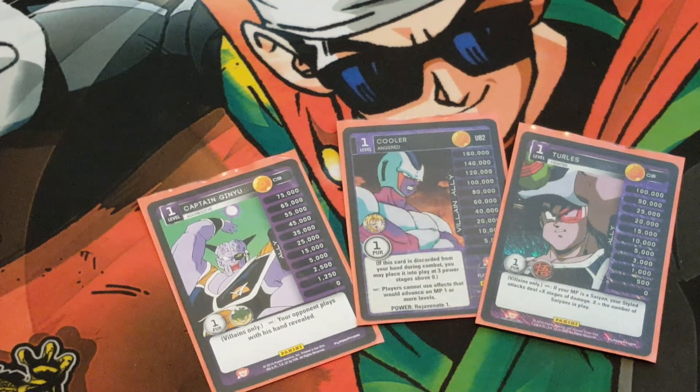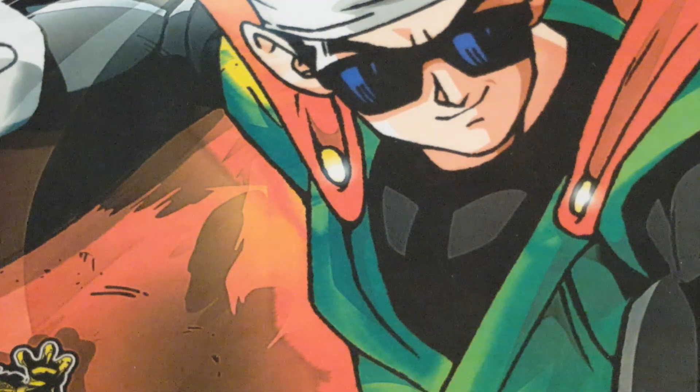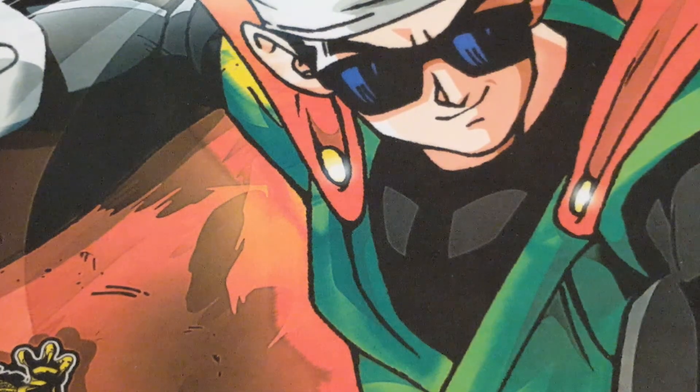And then Turlis: if your MP is Saiyan, your style attacks deal plus X stages of damage, where X equals the number of Saiyans in play. The Turlis ally is so good right now in the meta because everyone's running Saiyans — Saiyans are ruling the meta. With the past two Kai events, Gohan, Brawly, Goku — Turlis just adds benefit to physical beatdown damage, which is my backup win condition.